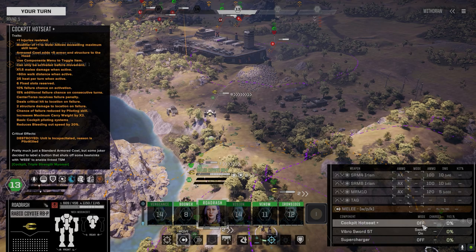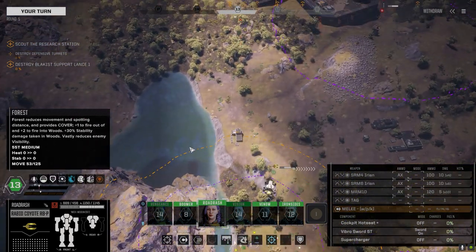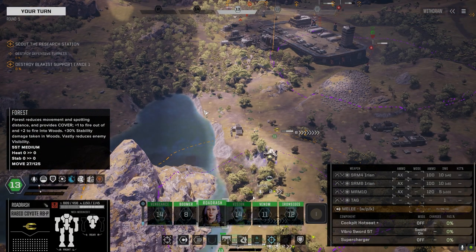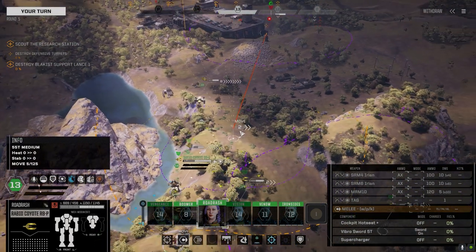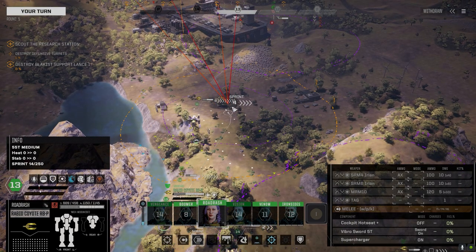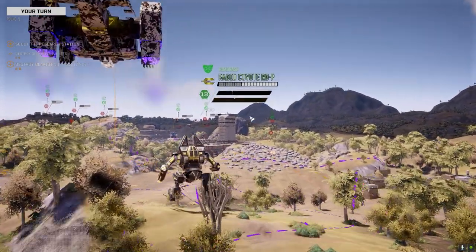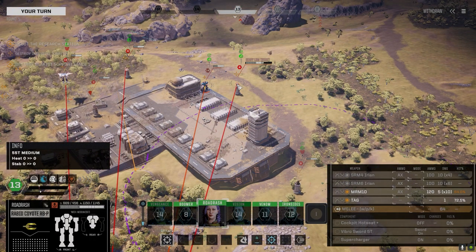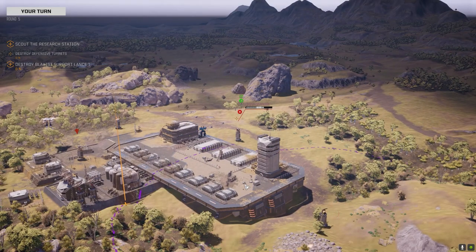All right, let's go up here - I actually don't think I can get through that water, but maybe right along the coastline. Let's go supercharger this turn for sprint speed. I'm going to fire the MRMs - I think they'll be shot down, but we'll fire anyway to see if we can at least get the TAG on him. Yeah, they've got all of them. It's fine - at least the TAG's on.